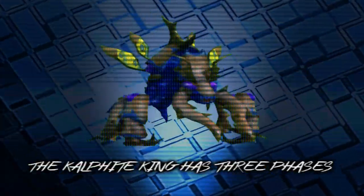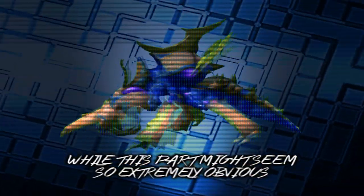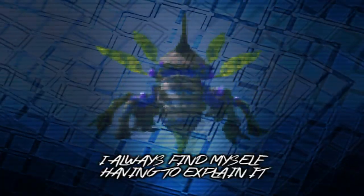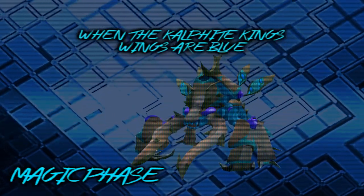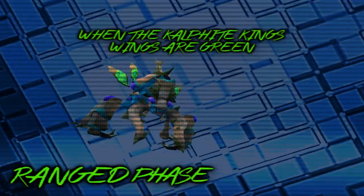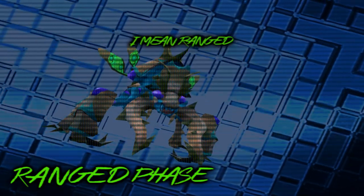The Kalphite King has three phases that can be discerned by the color of his wings. While this part may seem so extremely obvious that even a blonde chick could figure it out, I always find myself having to explain it to blonde chicks. When the Kalphite King's wings are yellow, use Protect from Melee. When his wings are blue, use Protect from Magic. When his wings are green, use Protect from... ooh, I mean, Range.